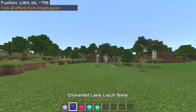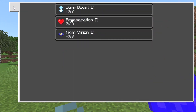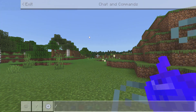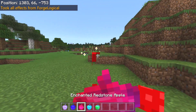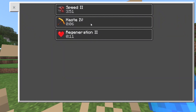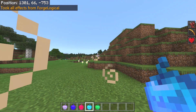Next is the enchanted lapis apple — eating this up gives you jump boost 2, regeneration 2, and night vision 2 for a little bit longer. We're in the daytime so it'll be a lot better at night. Our next one is the enchanted redstone apple, powered with a ton of redstone blocks — for effects we get speed 2, haste 4, and regeneration 2.